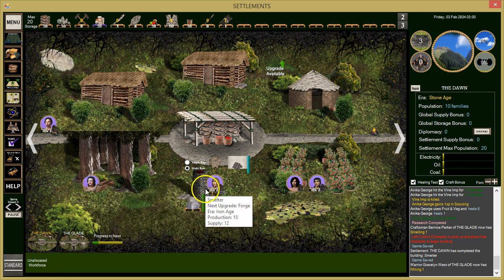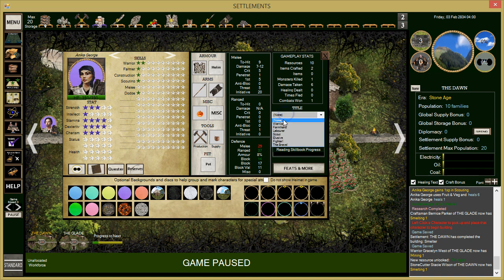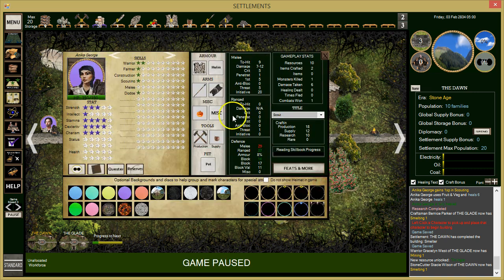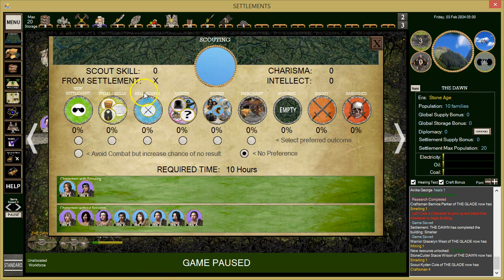We want to send this guy out scouting again. She is our scout from this camp. We'll put her in scouting. She has a scouting skill now. She's also building a little melee and dodge from that encounter. Let's send her out again and keep up the scouting.